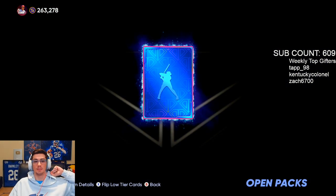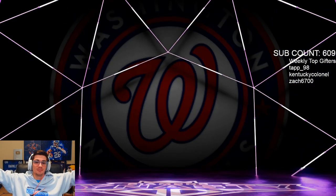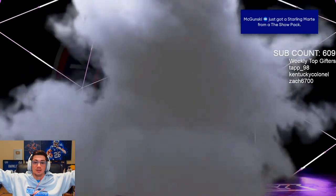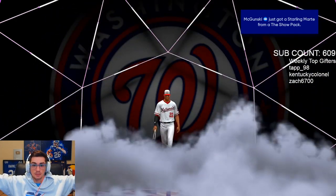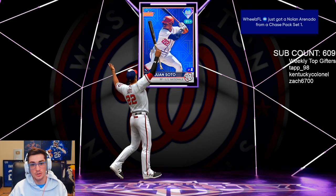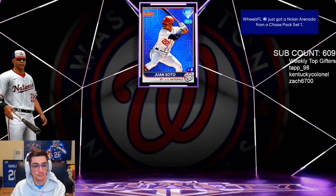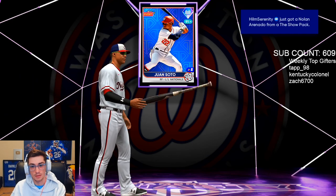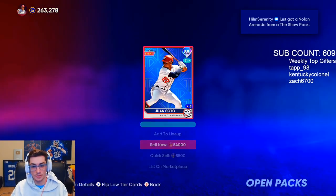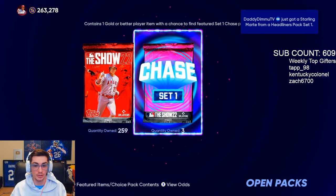Diamond in the chase pack — please be heat, it's purple, Nats — one Soto. It's gotta be Juan Soto on the Nats, right? Let's go baby — Juan Soto! I'll take a Juan Soto, dude. That's a pretty good looking card and his quirks are gonna be really good.